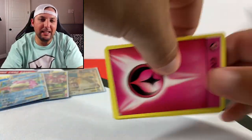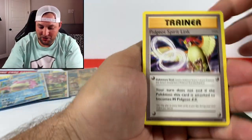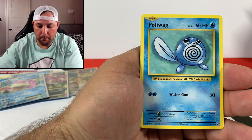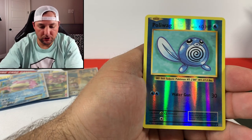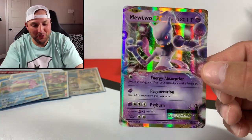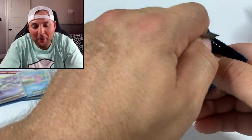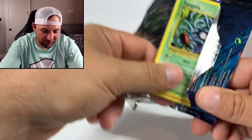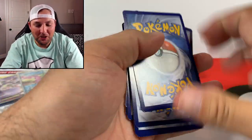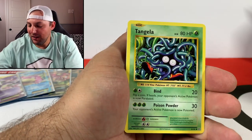Make sure you check out part two of this box to see if we get any closer to completing the master set for Evolutions. Pidgeot Spirit Link, Mid-Arena, Switch, Berry, Voltorb, Tangela, Poliwag, Seal, Poliwag reverse - and a Mewtwo EX! Looking sharp, guys - we do have all the Mewtwos. Such a sick card. We also have the armored Mewtwo collection coming up - super excited to crack that open.